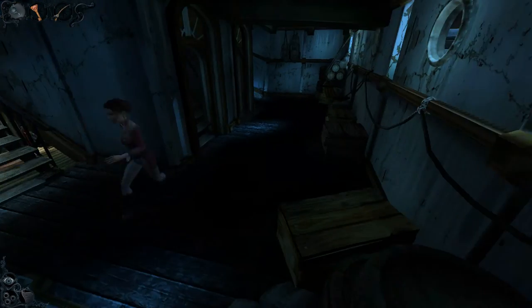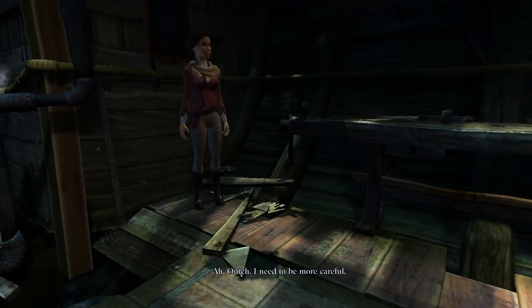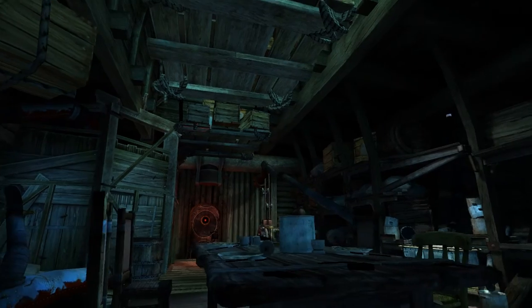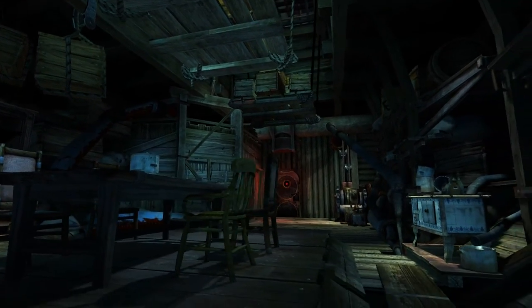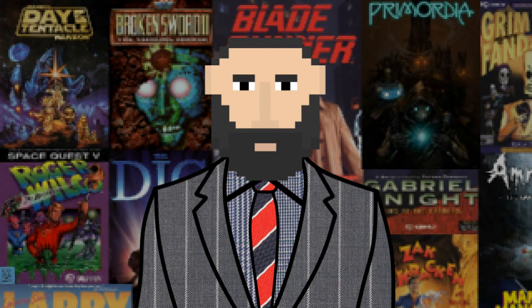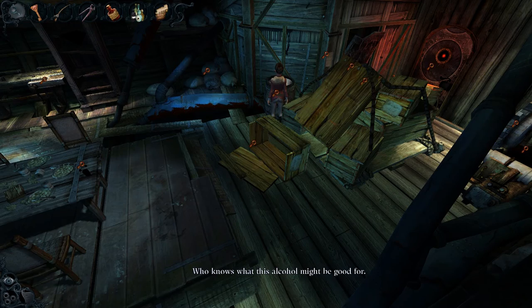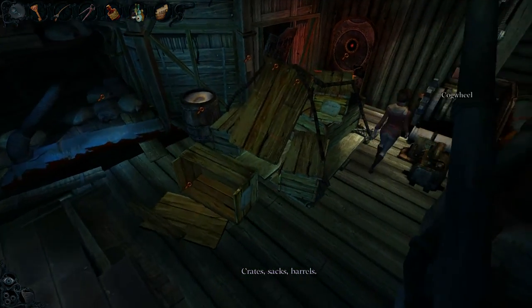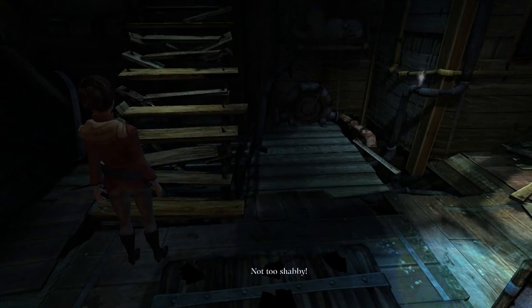After exploring the ship for a while, we get trapped in a room. Now, this game really isn't scary in the 'oh my god I'm scared' sense, but it does have a nice creepy atmosphere and an eerie vibe going throughout it. And there are no jump scares, which is pretty nice to see in a horror game for once. But atmosphere aside, this game is not afraid to recycle its situations — we are trapped in another room and need to escape it. This time there's no open windows or harpoons; instead we have to bring down some crates, take the wood, and rebuild the stairs.